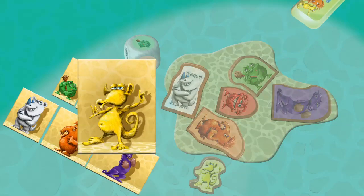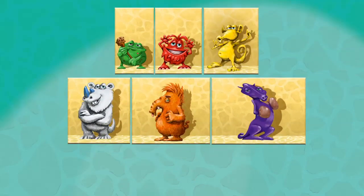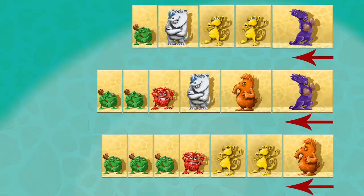The game ends immediately when the die roll shows a monster that is no longer available in the general supply. Monster tiles come in six sizes. Arrange your monster tokens in a line.